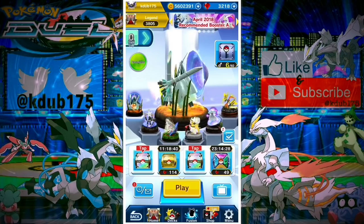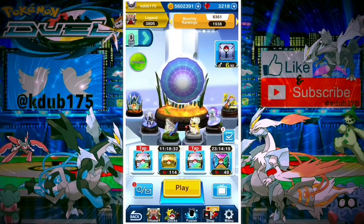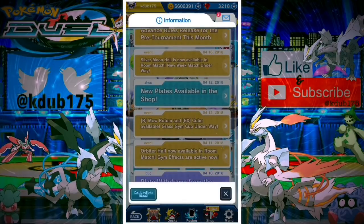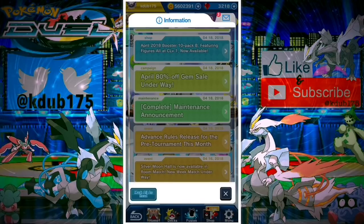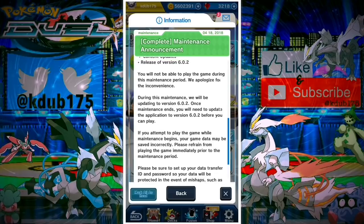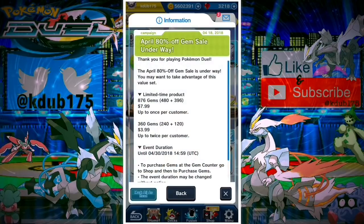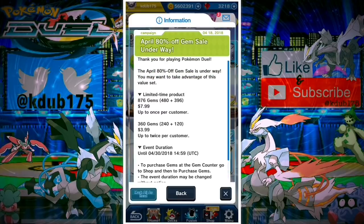What's up guys, kdub175 back with another Pokemon Duel video. The 6.0.2 update is here, and I had a major scare last night. Right when maintenance ended, I clicked on the app, it loaded up, and I'm seeing everything but there's no actual update prompt. Then I see it says 6.0.2 and you can't play unless you update. I go to the App Store, update it, and then it wouldn't let me back in. I kept getting sent back to the App Store saying it was already updated. I went to bed, woke up, and everything was fine.